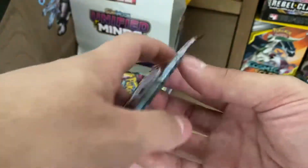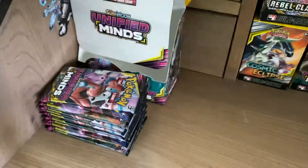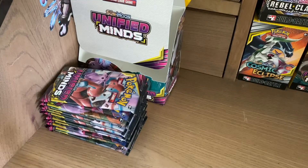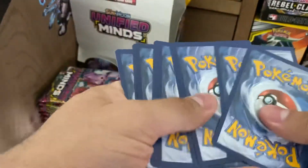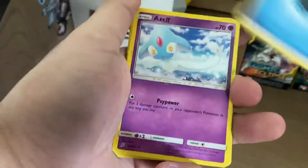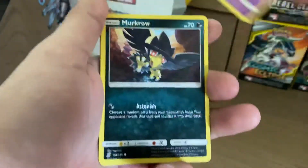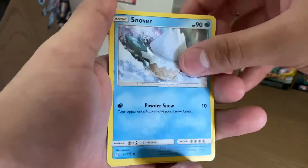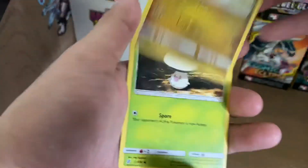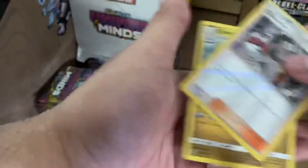Let's get into the Darkrai and Umbreon right here. So many packs to be opened — like 17 since I missed the one. Water Energy, Azelf, Blue's Tactic, Fracture, Exeggcute, Murkrow, Snover, Dratini, Fungus, Reverse Holo Channel, and Dragonite.